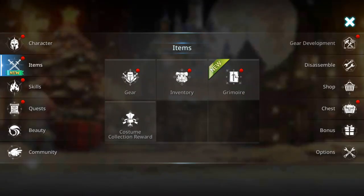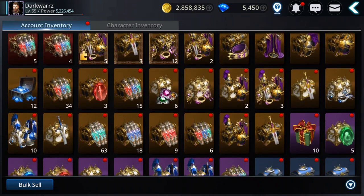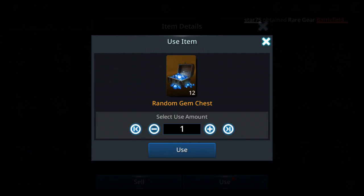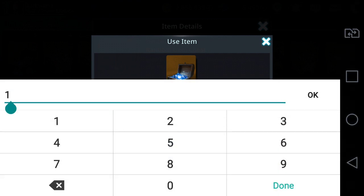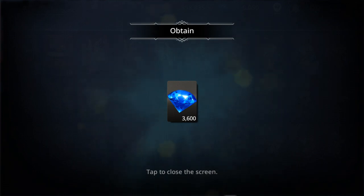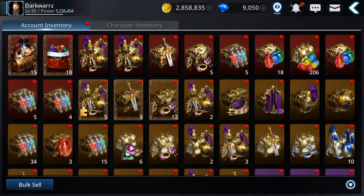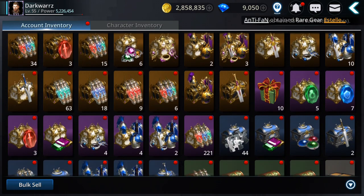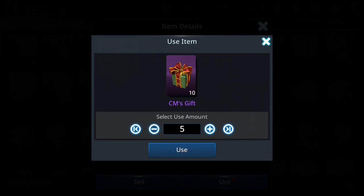Let's try unlock — maybe we get some nice armors. We're gonna start first with the random gem chest. Somebody said to open all at once, so guess what, I'm gonna try this time to open all. Would be nice to get 10,000 or more — usually I get around 7,000-8,000. Okay, is that a joke? 3,600 for 12 — that's 300 gems per chest. Oh my gosh, so never open all guys. I don't know why I listened. I never do that again.